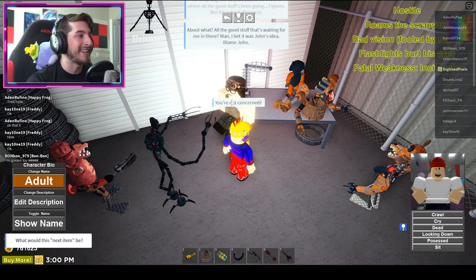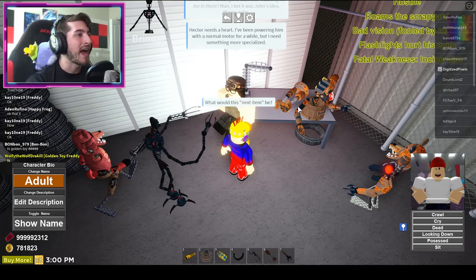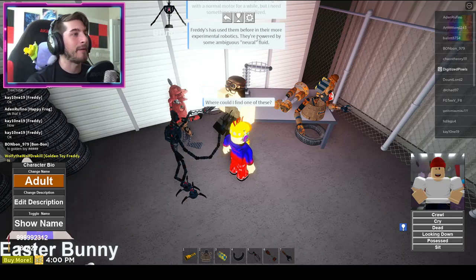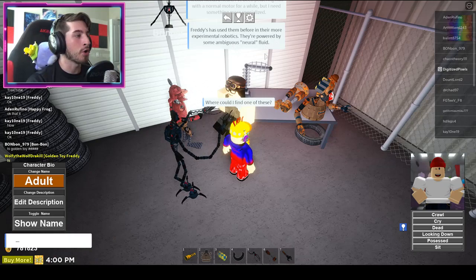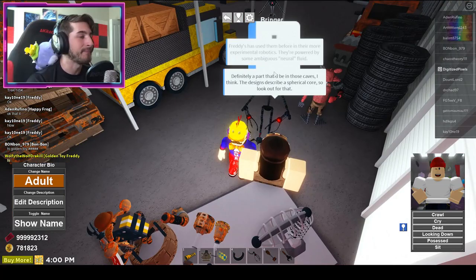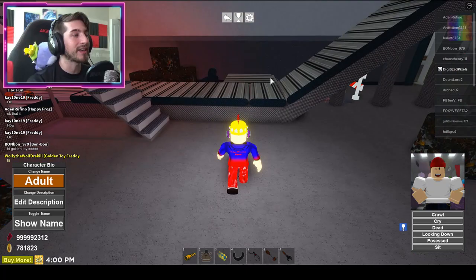'What would the next item be? Hector needs a heart. I've been powering him with a normal motor for a while but I need something more specialized.' 'Where could I find one of these?' 'Freddy's has used them before in their more experimental robotics — they're powered by something ambiguous, neural fluid. It's definitely a part of that being in those caves. The design is described as a spherical core, so look out for that.'